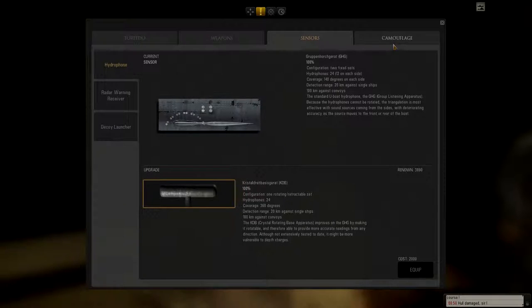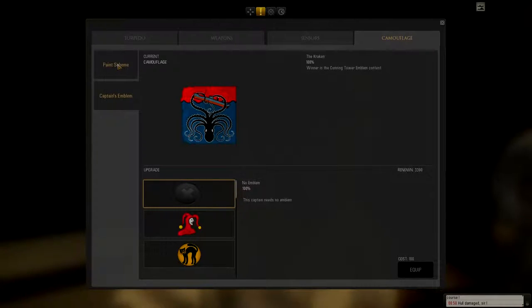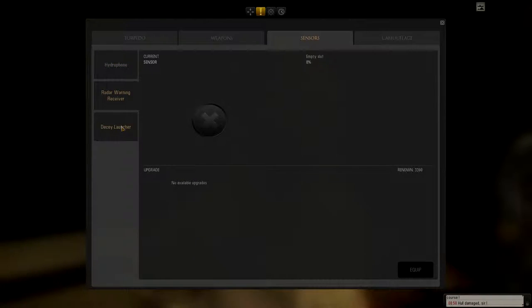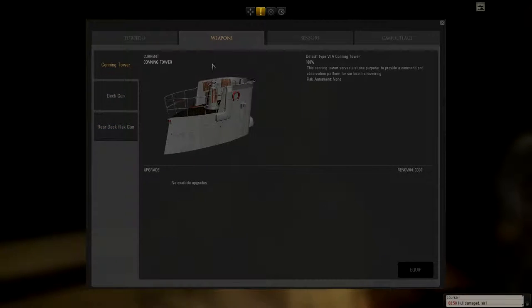Looking at weapons, sensors, camouflage - 1500 for camouflage, probably not going to do that. Captain's emblem, we've got to have one of those, and we've got to have the Kraken - definitely equip. Let's see sensors, what could we do - hydrophone, it's pretty good. Conning tower, nothing to upgrade there. Black gun, no upgrades available.